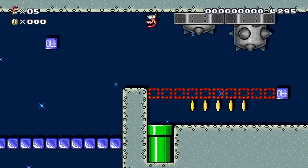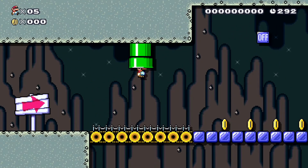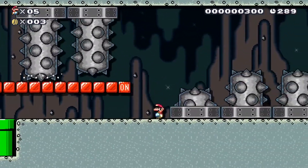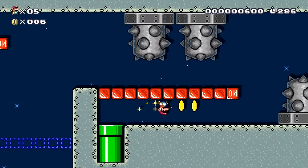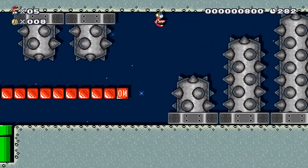Anti-gravity! Up, down, through the pipe — beautiful. Those spikes below can't hurt us, except those ones still can because they can reach us.